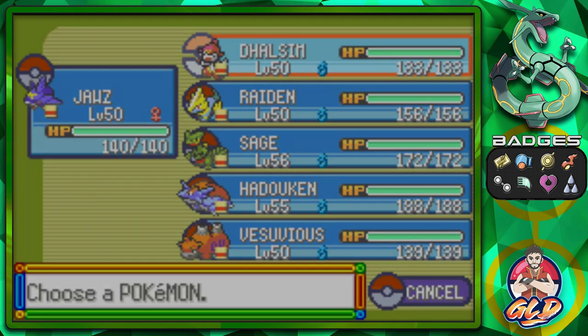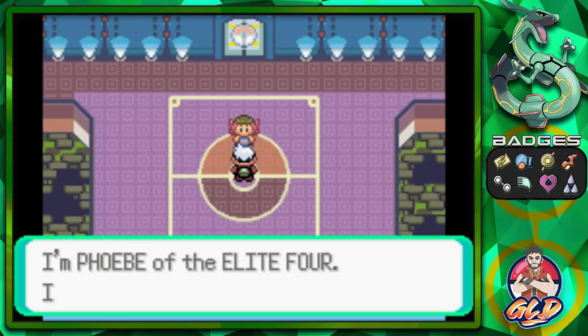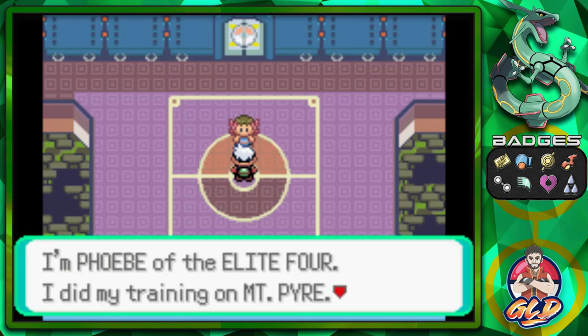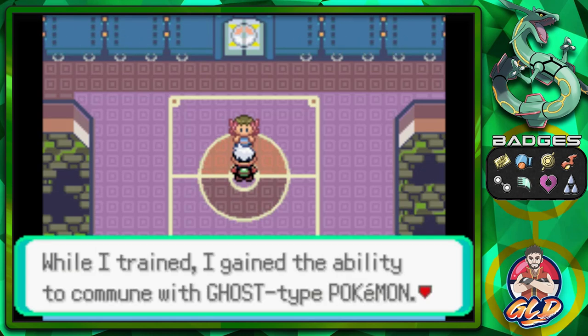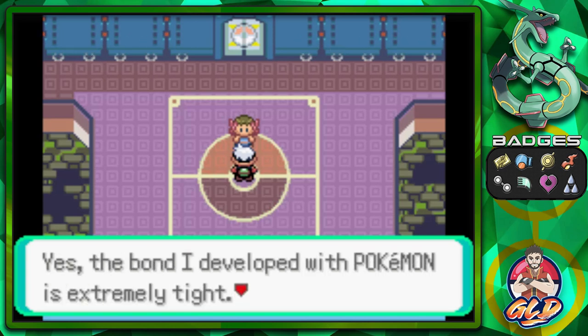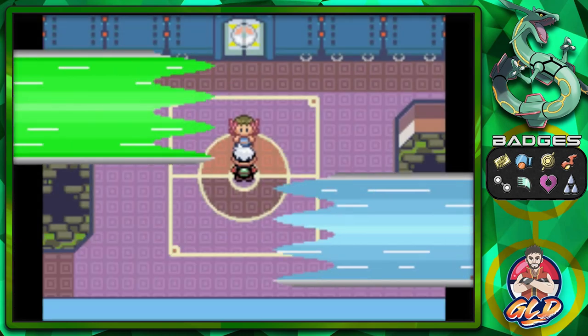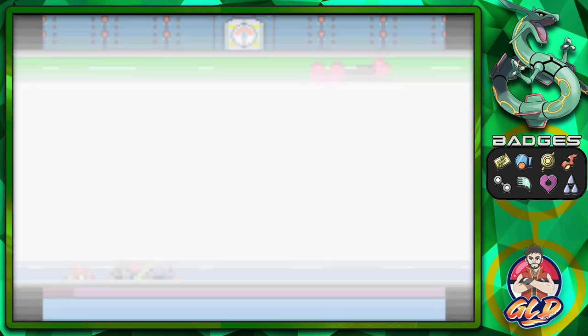Let's switch to Joust — it's been a while! Phoebe of the Elite Four says she trained at Mt. Pyre and gained the ability to commune with ghost type Pokemon. The bond she developed with her Pokemon is extremely tight — so come on, try and inflict damage to her Pokemon if you can!